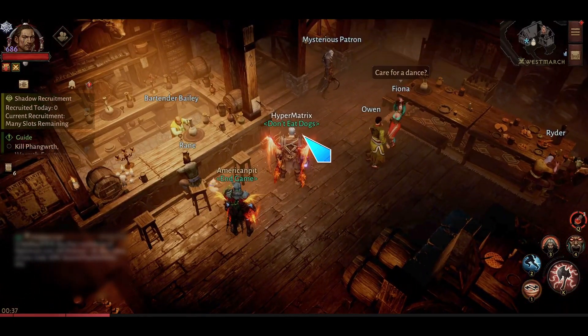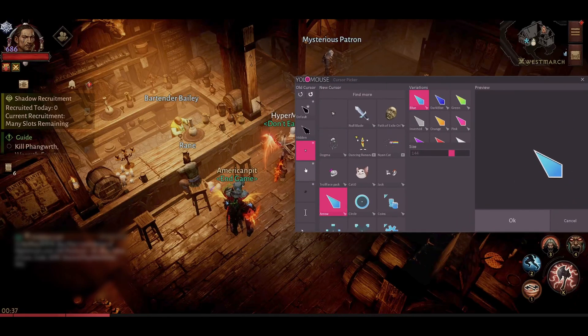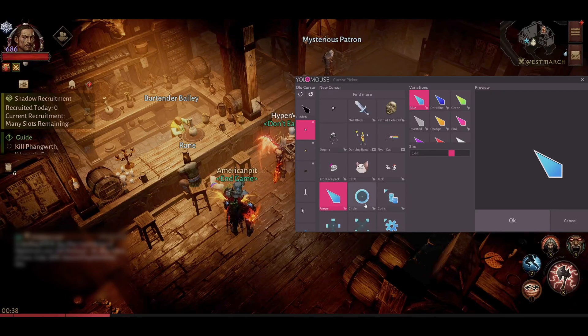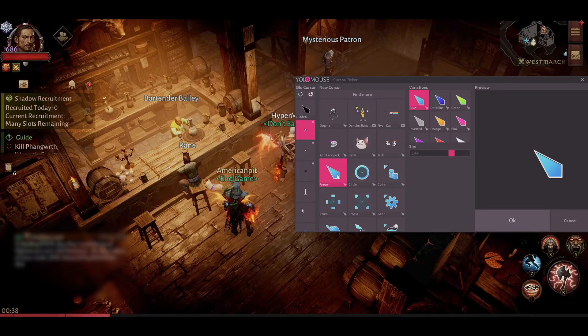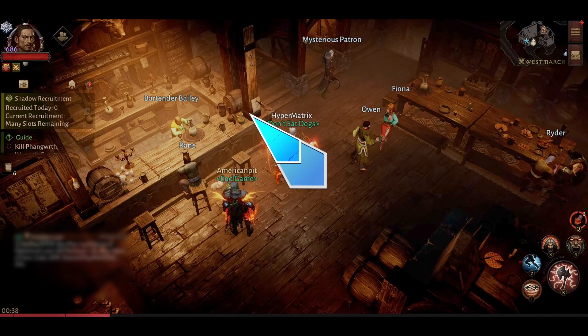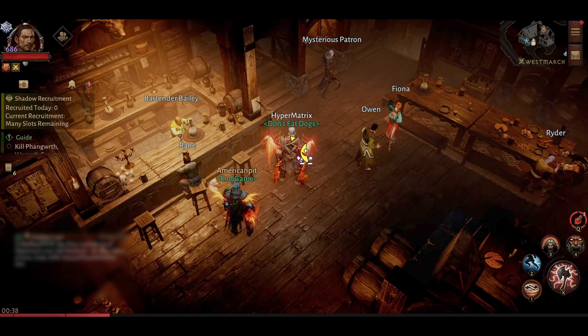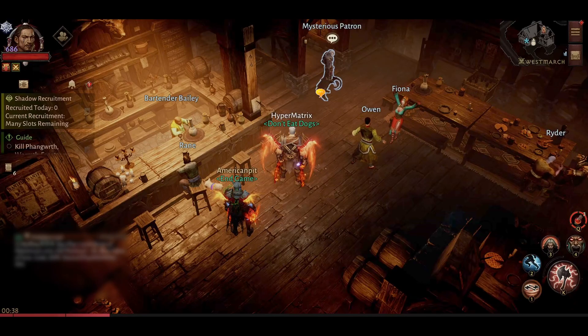To choose your cursor, hit Control+Alt+C and it'll bring up a little mouse cursor selection menu. On the left-hand side you can see all the cursors that have been used recently. For the primary icon you can choose anything you want — I've currently chosen this blue arrow. You can choose your color as well as the size; you can max that out to basically cover your character, though we'll bring that down to 144. There are all kinds of animated icons if you want to have fun with it.